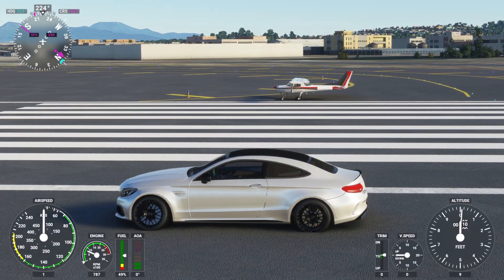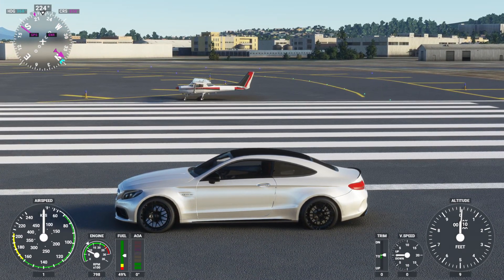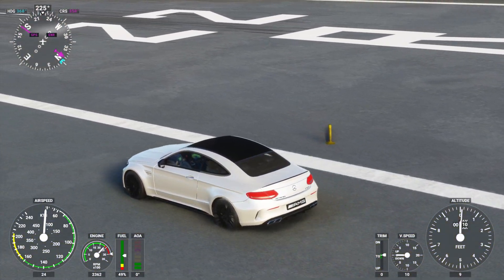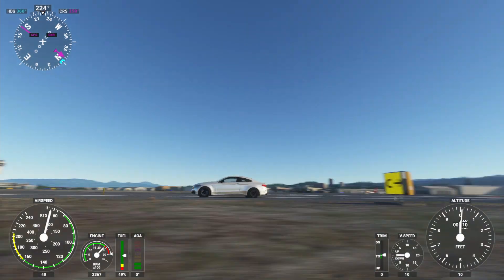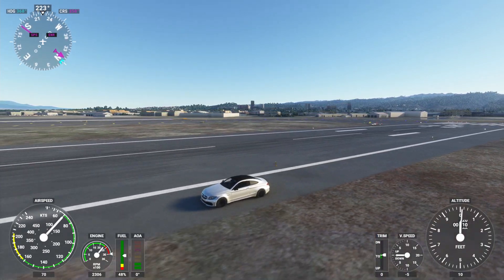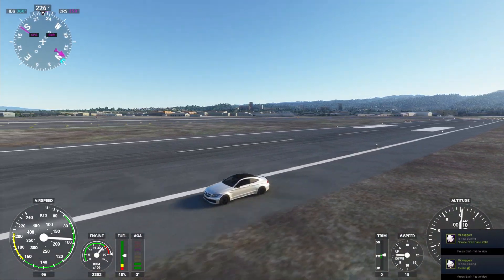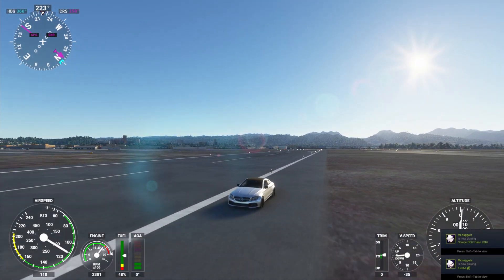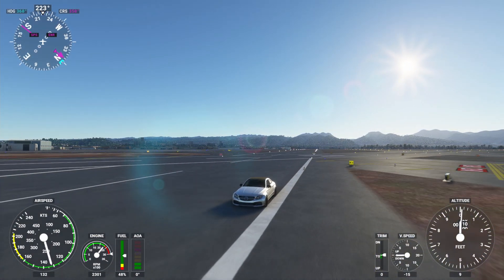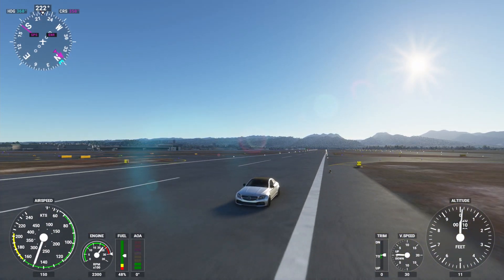Ready? Yep. Three, two, one, go! Full throttle! Damn, this is fast! This car is really fast. I feel like you're gonna need the Cessna Citation now — probably need the Caravan. Let's see how far I can hold the lead. I'm not even catching you and I'm in the air — I'm at like 150 knots right now!